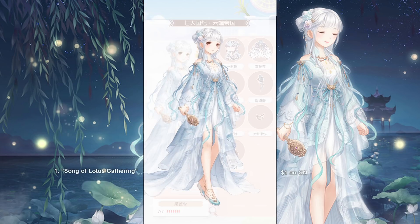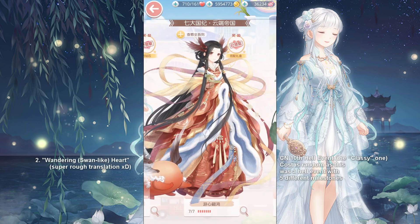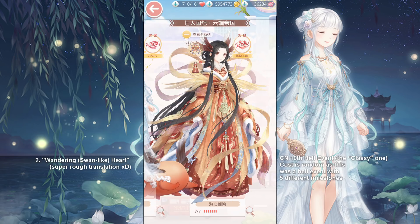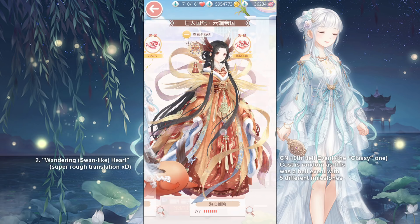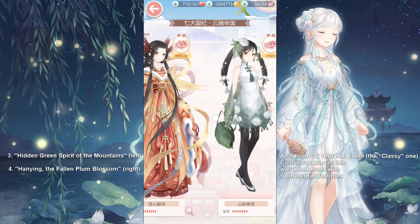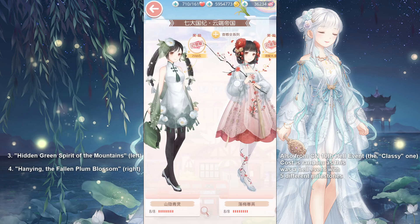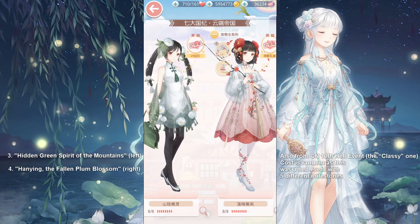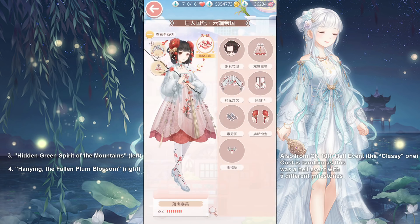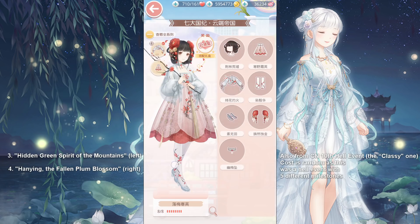The first one is Song of Lotus Gathering, one of the newest suits on the Chinese server and for only $1. The next suit was from the recent Hell Event — I did a video of it too, so you probably remember this very round-looking mythical beast. He is very cute. The two suits next to her are also from the same Hell Event; they are the minor suits of that event. A lot of players on the Chinese server are very much loving the special pose of the girl on the right.